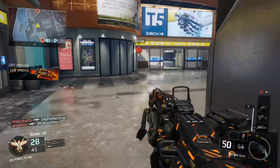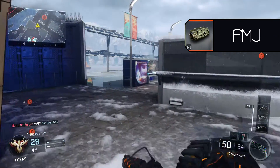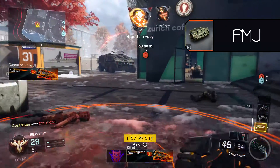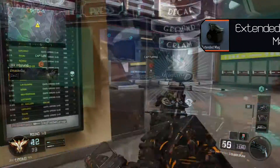The next attachment will be the FMJ. The FMJ will allow your bullets to more easily penetrate through cover. If the enemy is hiding behind cover, you will still be able to maintain the two shot kill potential while shooting through their cover.